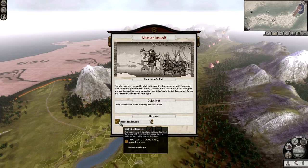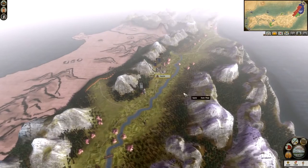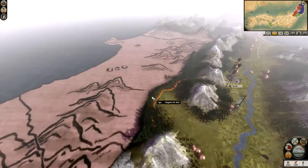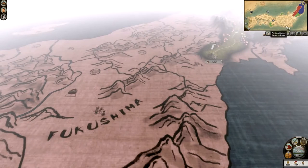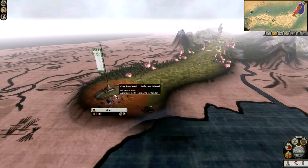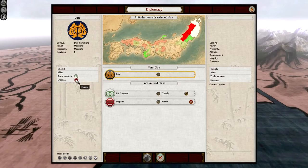We're going to skip the intro. This is it, and they are trading. To find this out, you click on the diplomacy tab — this gives you an overview of all the different factions. It's important that you understand diplomacy in Total War games; it's one of the main factors for understanding your economy and empire. Date Haramune, power is moderate, prosperity is moderate, province one. We have no vassals, no allies, but we do have a trade partner in the Hatakiyama and our enemies, the Mogami. The Mogami are over here in Ugo.